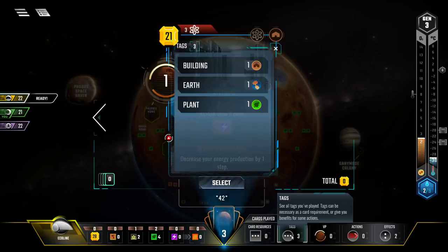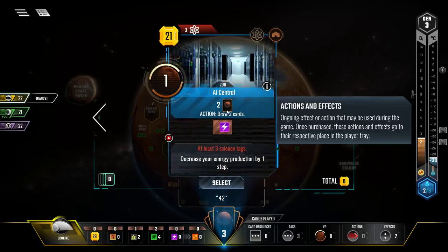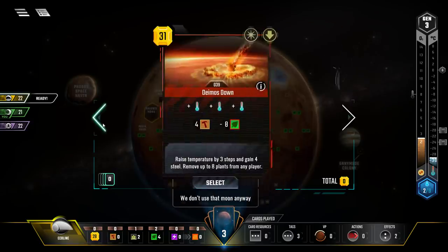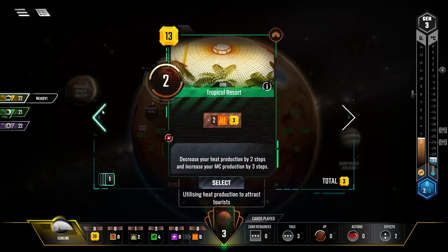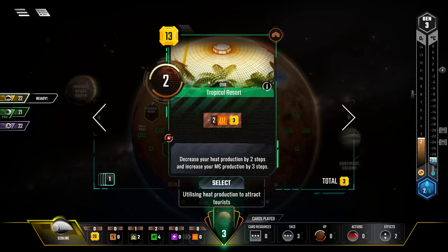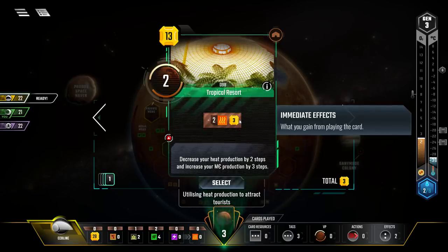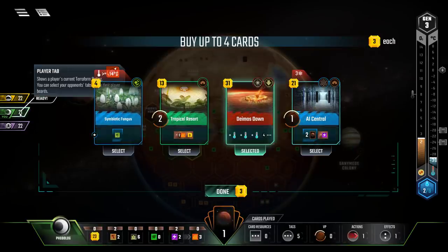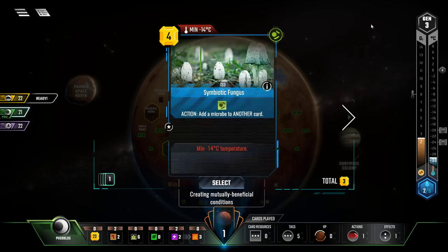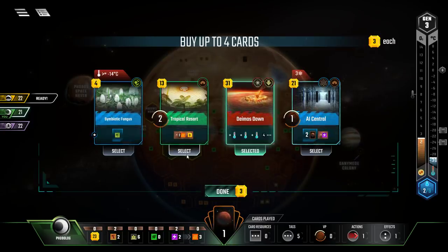Tropical Resort requires decreasing heat production by two steps and increasing money production by three steps — but we don't have any heat production right now, so I'm not sure how that works. The symbiotic fungus lets you add fungus resources to another card — there are cards where fungus builds combos like 'for every fungus on this card, get a victory point' or action-based fungus spending. I'm tempted by the Tropical Resort for the money production increase.